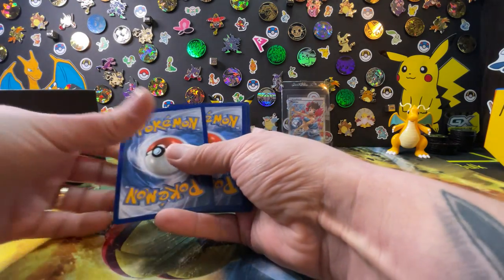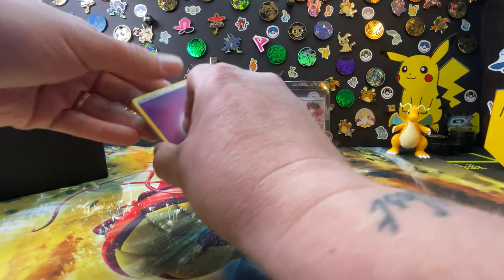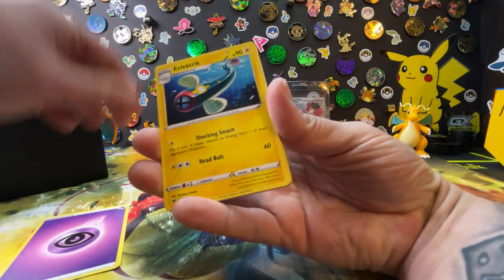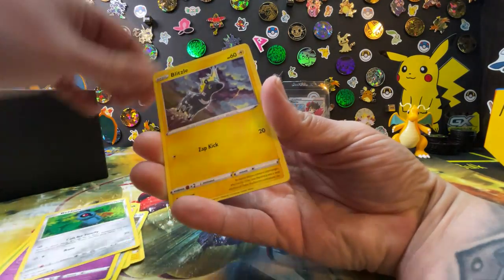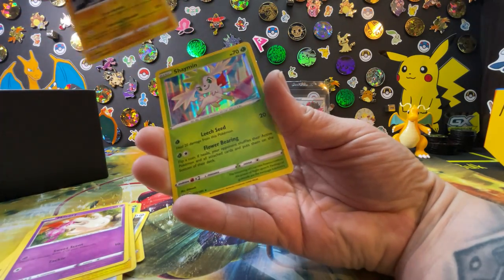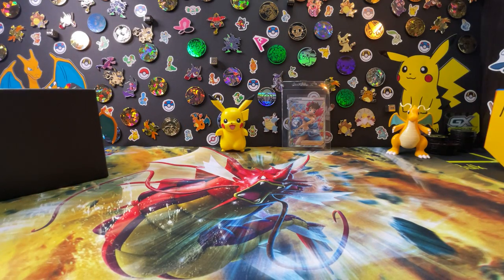We have a white code card, which means we have two chances to get something good. Let's just get one good card out of here to beat my wife's Phoebe — that's all that matters. Okay: Woobat, Beldum, Blitzle, Milotic, Garbantula, and a Shaymin. None of these packs are being too good.